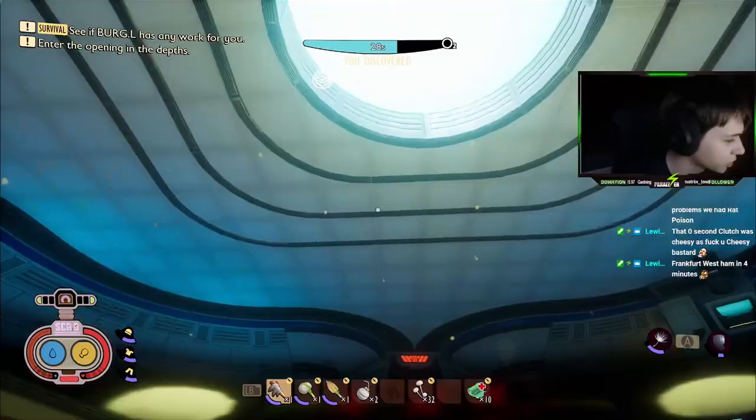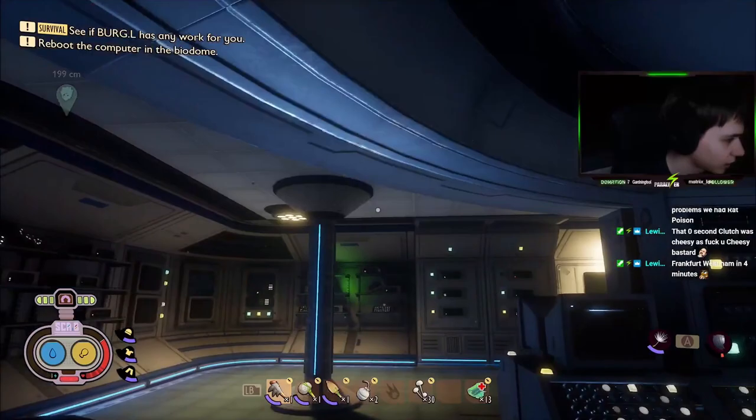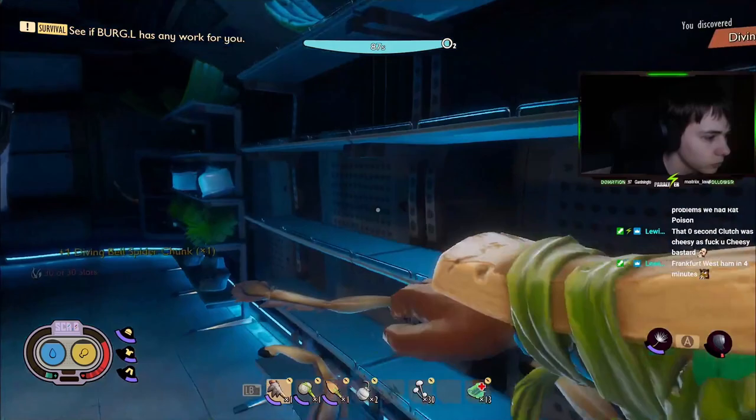With the lab unlocked, I picked up all my stuff and headed into it. I logged into the computer and then proceeded to take out the three Tay's Tees and the R car. I then headed into the final room and took out both Tay's Tees. Next, I grabbed the Burgle Chip and finally opened the dome. Before leaving, I crafted myself a gill tube and then grabbed the diving bell spider chunk from the storage room.